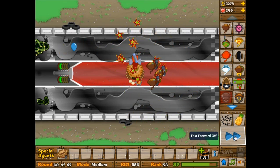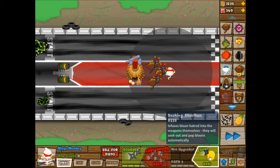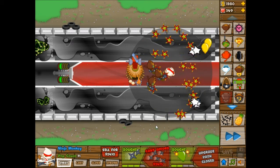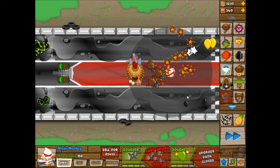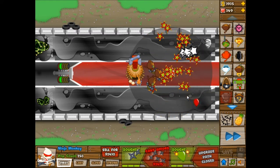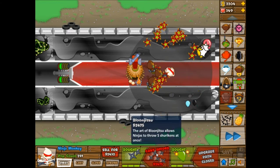Now we're getting into the ceramics, which means I'm going to bring back a ninja monkey to help with the ceramics, because the distraction ability is very useful for ceramic bloons, especially when you have bloom jitsu. The boomerang throwers' main weakness is ceramics and moab class bloons - those are their weaknesses.